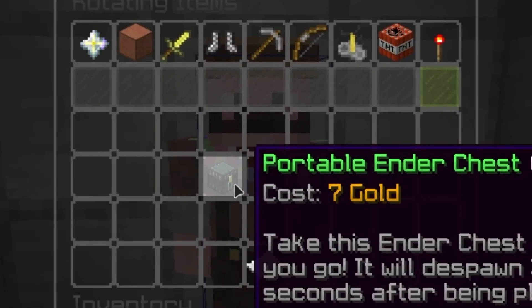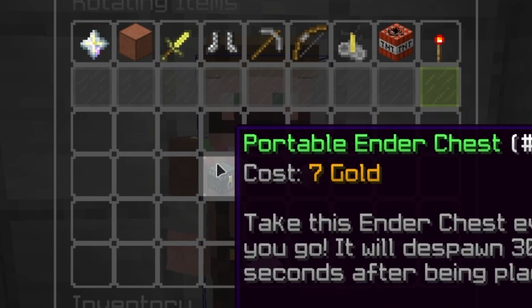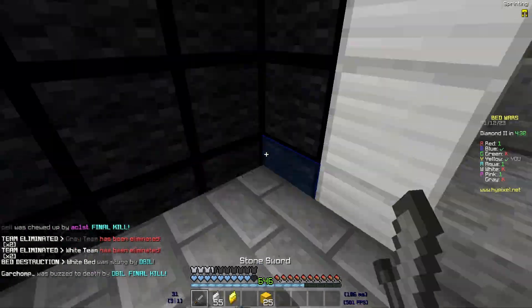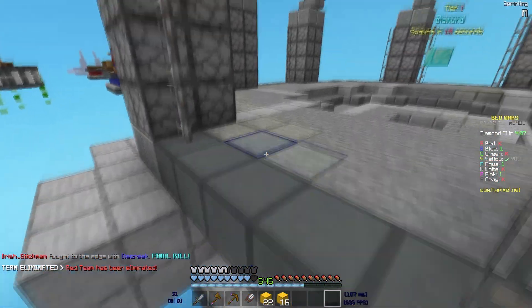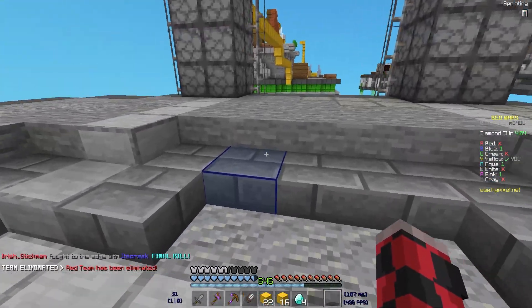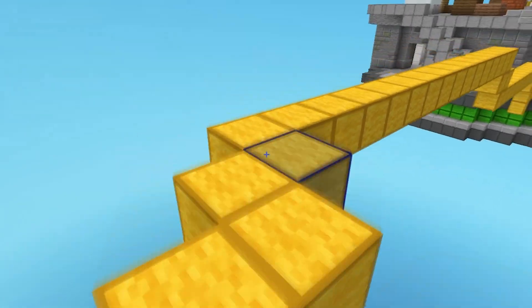I'm very scared. Oh, there's two of them — a portable shopkeeper and a portable ender chest. That's like so busted, especially if you're clutching. Also worth noting: I have just awoken. It's a Thursday and I'm recording this before I go to college so I can edit it.